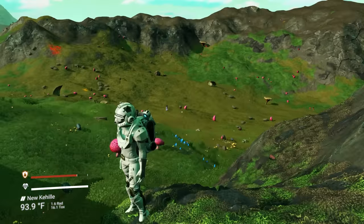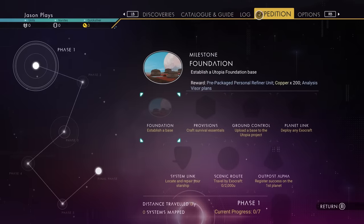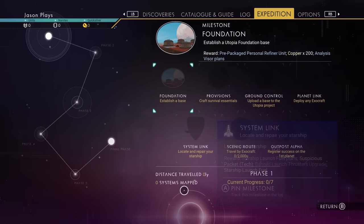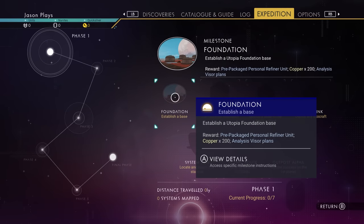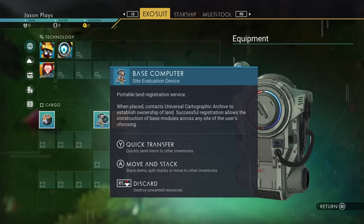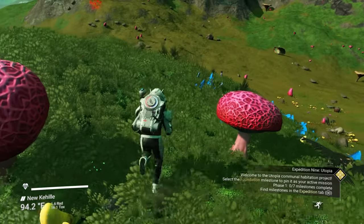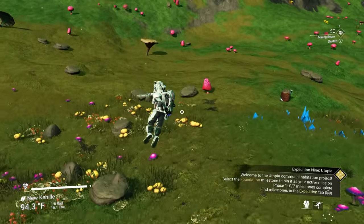Now, in your main menu go to your Expedition tab - these are your special missions and objectives they want you to do. You don't have to do it in order, you can do it any way you want. But the first thing they want you to do is establish a base. Lucky for us, they give you a base computer from the get-go, so you don't have to worry about building one on your own.